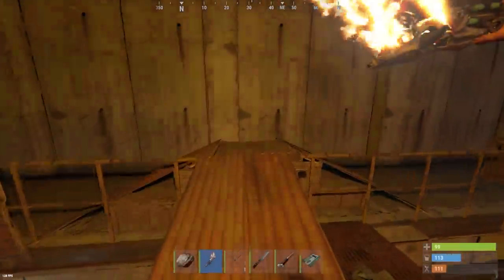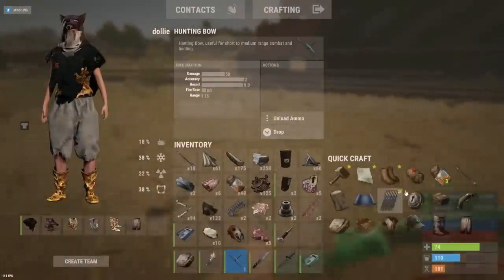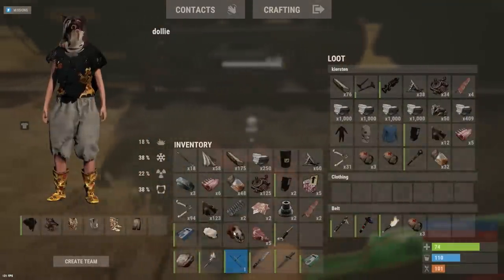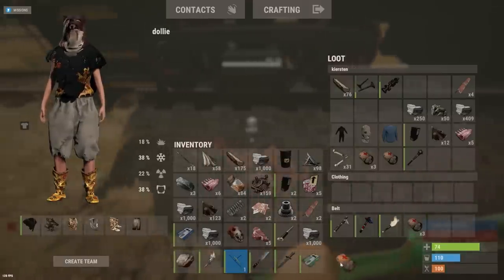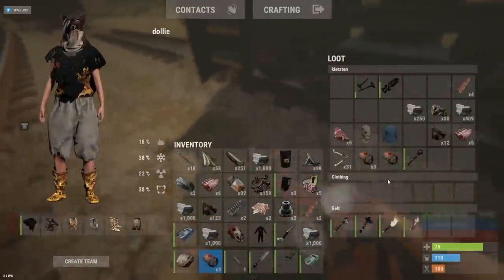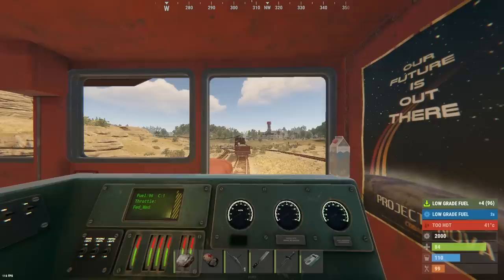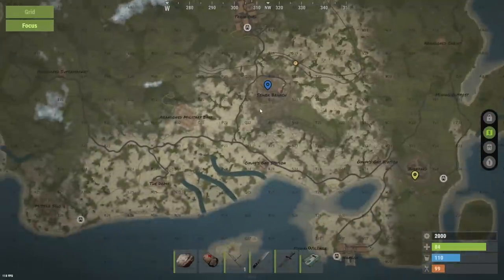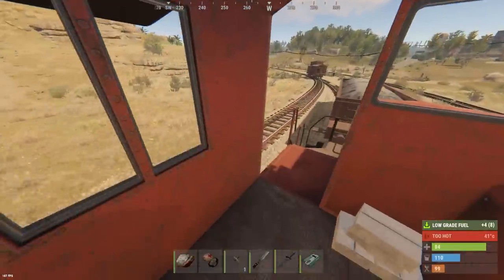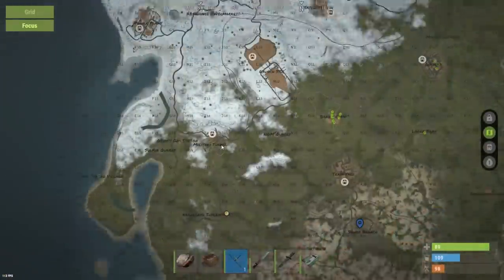We've got two fuses so we're good to head to Power Plant. Some guy died to this wolf already — oh my god, what a find. He was coming to get on my train too. I don't want to hang around here because a lot of people are going to be coming to get a blue card from this sewer. It's basically the only blue card monument nearby, so it's better to just get out of here. That's already a base forming over there.